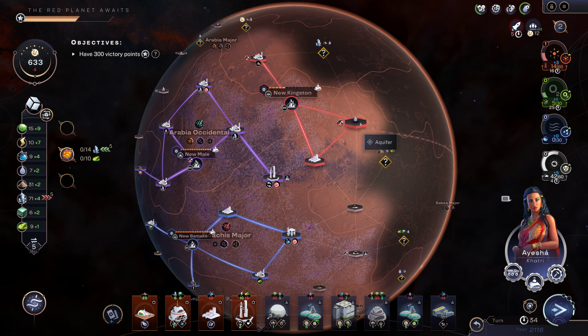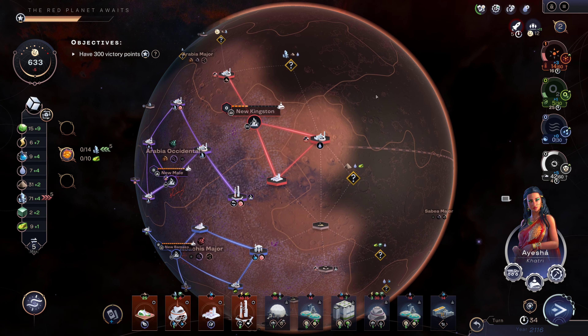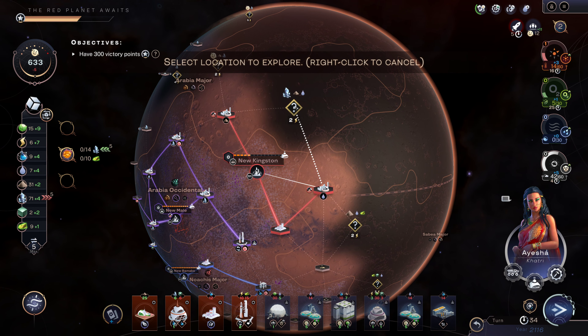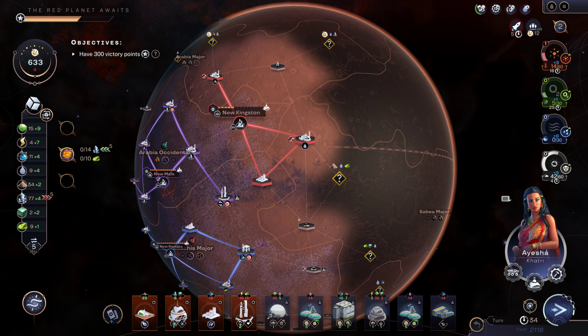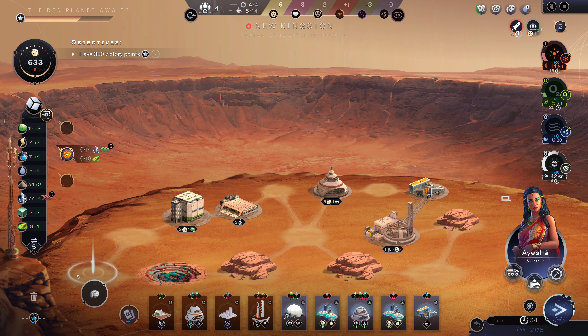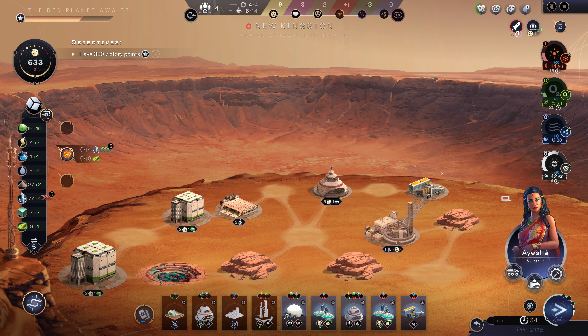I can build a mine there over the water. We'll go ahead and explore here. We can go ahead and build another one of these — another six points. We're at 10 food a turn, so that's a pretty good growth rate.